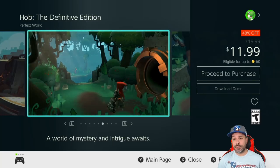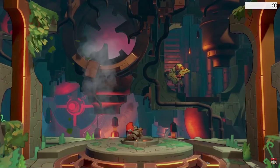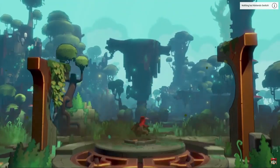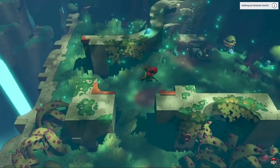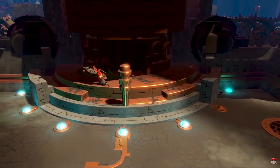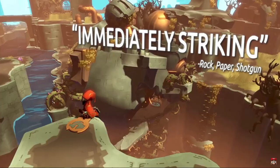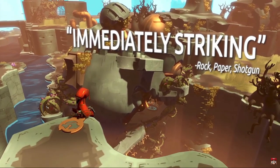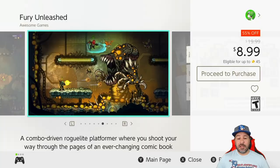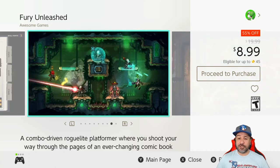Next, Hob: The Definitive Edition is back at 40% off for $11.99. This is a 3D action puzzle platformer very much along the lines of a 3D Zelda, and at $12 you get quite an epic adventure for a low price. This week it also has a free downloadable demo — it seems like a theme this week — so if you need to convince yourself, give it a try.